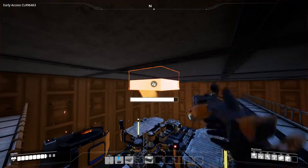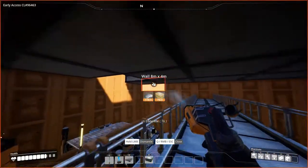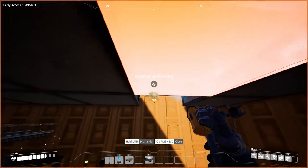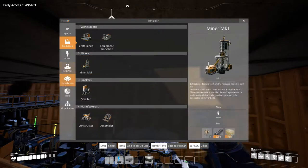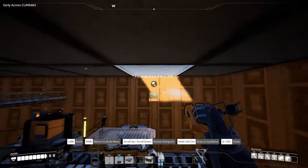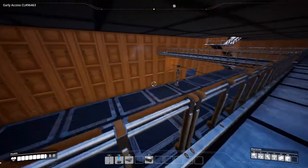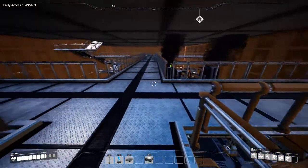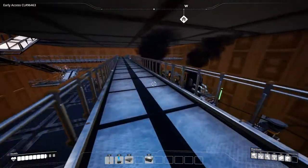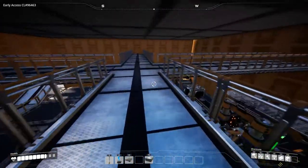I also see something that doesn't belong there — that should be a single plate, so let's fix that immediately. I don't have to do that in the let's play. At the end of episode two we had one factory hall; it was all open and we hadn't made anything yet.